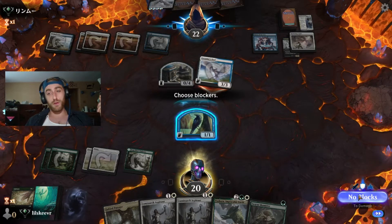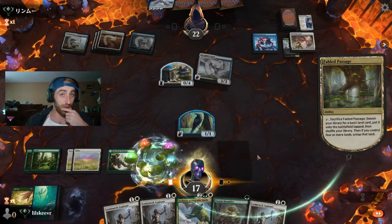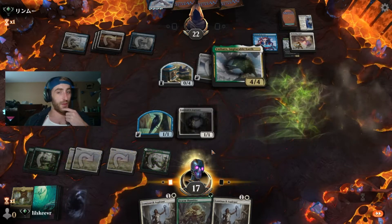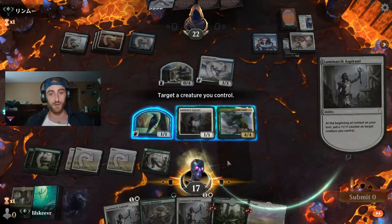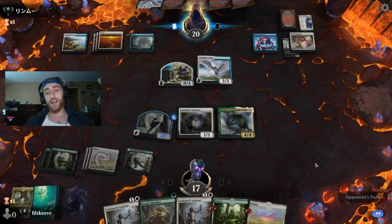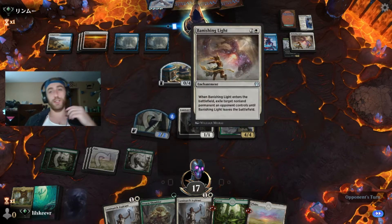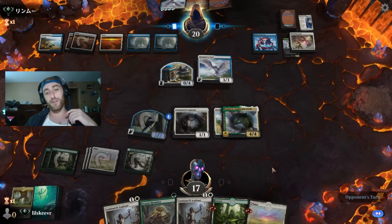That Banishing Light is unfortunate — so we do run Wilt, I think we run two copies. Let's triple Aspirant here — actually no, we're probably just gonna Yasharn and an Aspirant. I kind of want to make the bird bigger. Start growing this bird. We're not gonna block with it — might as well swing. Definitely sad that our five-drop got taken out by a Banishing Light, but perhaps if we can draw into that Wilt. Elspeth Conquers Death can take that out — definitely probably worth it to get our five-drop back.